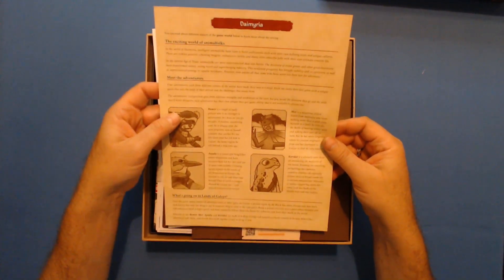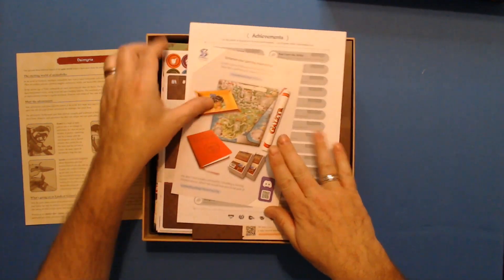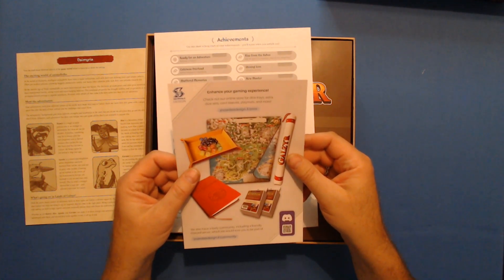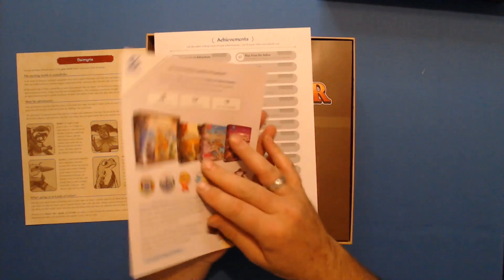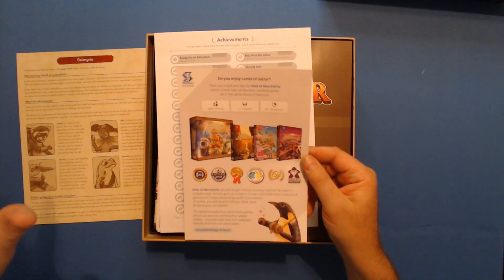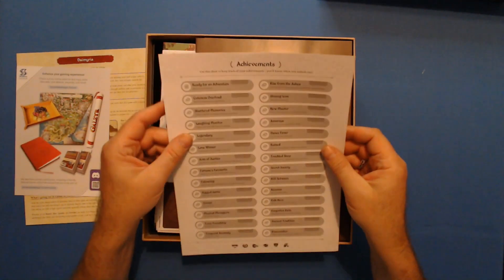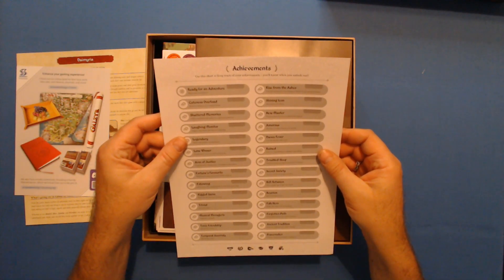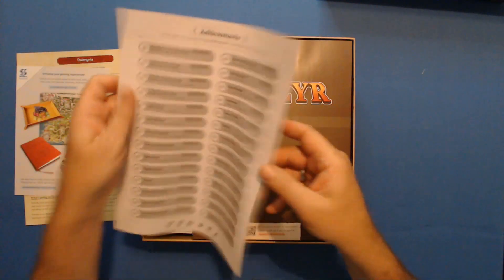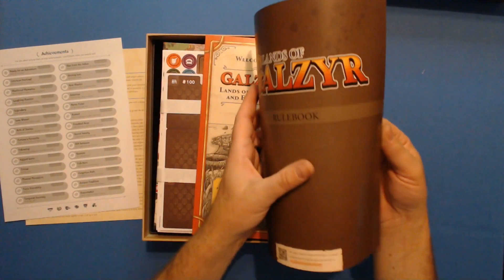The welcome letter explains the history of all the characters. There's also info about the online store where you can order extra dice, card sleeves, play mats and more. There's also info about Dale Emergence, their first game which takes place in the same universe. The achievement guide has a sheet to track your achievements, plus a QR code for a visual tutorial.